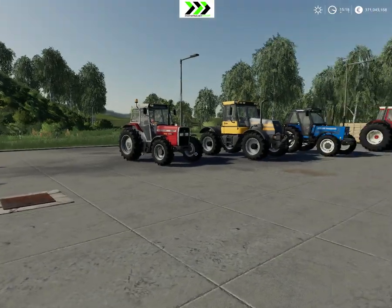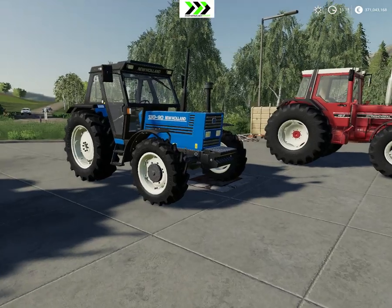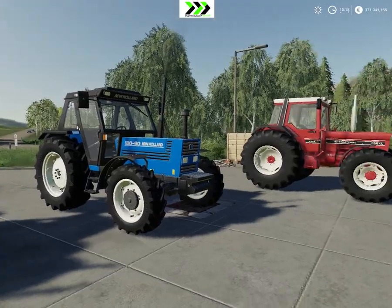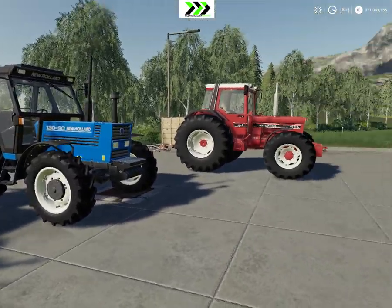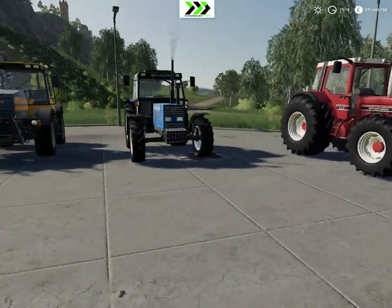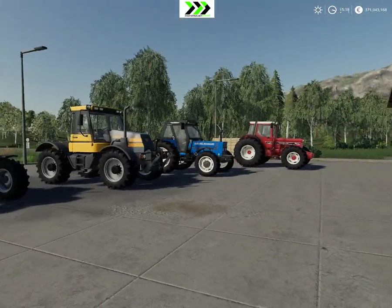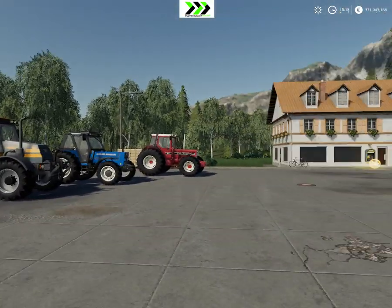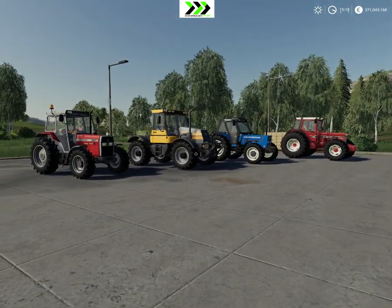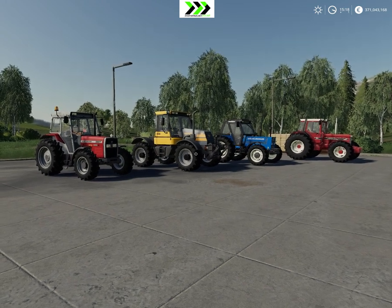So to summarize: the Massey Ferguson 390T, the JCB Fastrak 150, the New Holland T110/90 or T130/90, and the Case International 956 XL — or even up to the 1055 XL. Cool tractors, ranging from smaller ones up to pretty big ones with the JCB and International being the largest. Anyway, thank you for watching, I'm Andy — if you liked this episode please hit the like button, leave a comment or share, and if you like this channel please subscribe. Have a great day, bye bye!